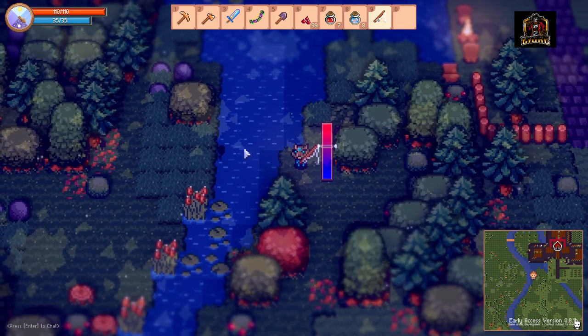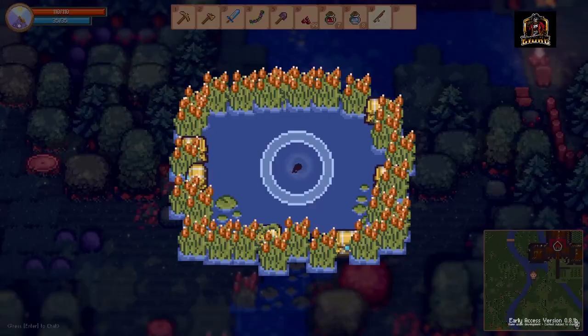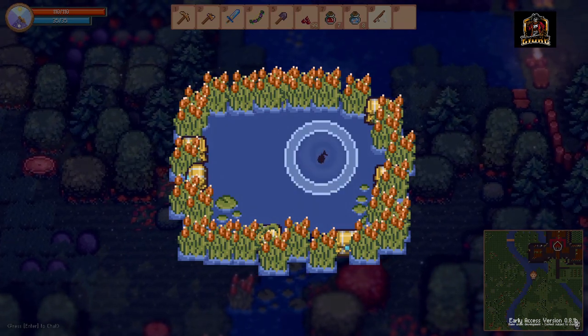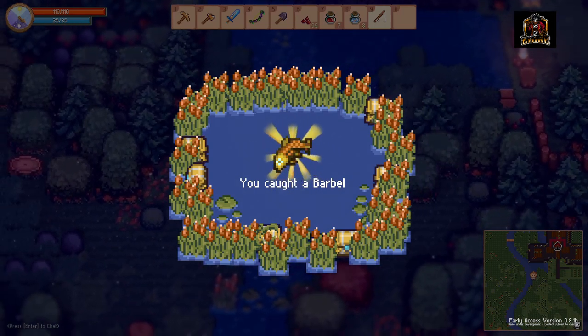Obviously that's not going to catch our fish, so we adjust our aim. And there we go! Once you cast out, all you've got to do is wait for the fish to come to the ring — and boom, caught a barbell.